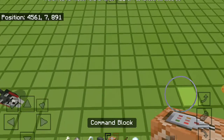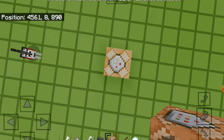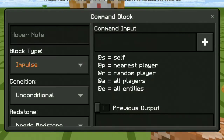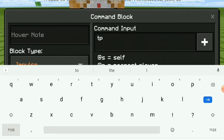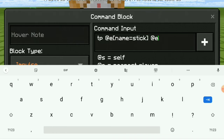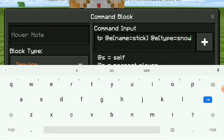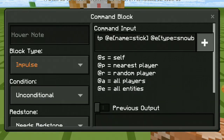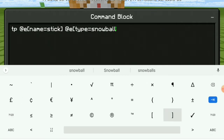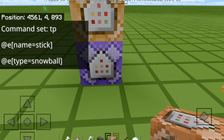Now just leave him like that and hope no monsters come attack him. Now you want to put two command blocks facing upwards. In the first command block, type in: tp @e[name=stick] @e[type=snowball].